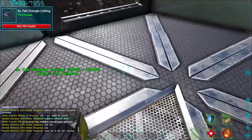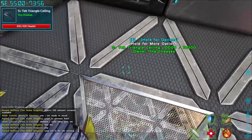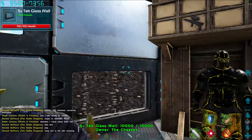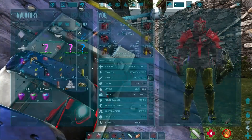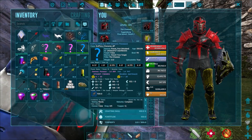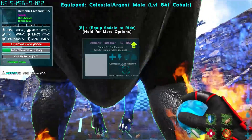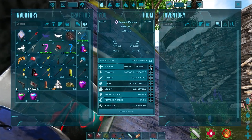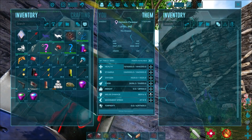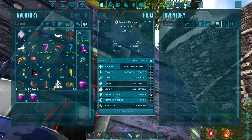We've got an extra Parasaur now. It's gonna be mate boosted. I'm gonna throw it out here and give it some levels - can't be completely mean to it. The demonic Parasaurs come out with more health than our others. This actually might be one of our breeders.